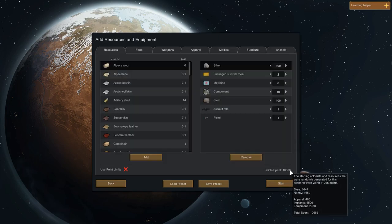To get this down to only 10,666 points — which really is the low end — I've had to trim back what they start with. Normally you'd start this scenario with like 800 silver; they only get 100. You'd start with like 30 packaged survival meals; they've only got two. This is going to be a tough start.